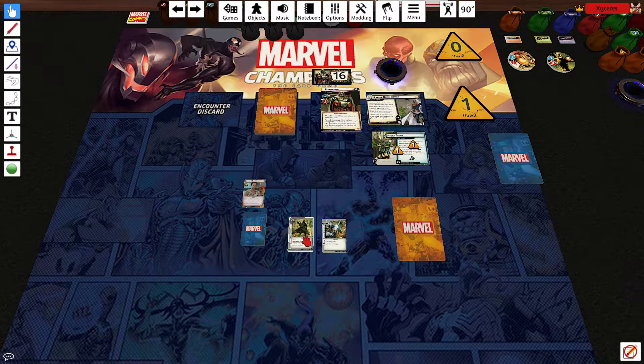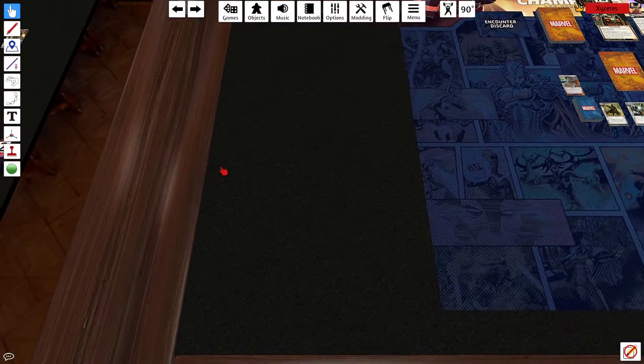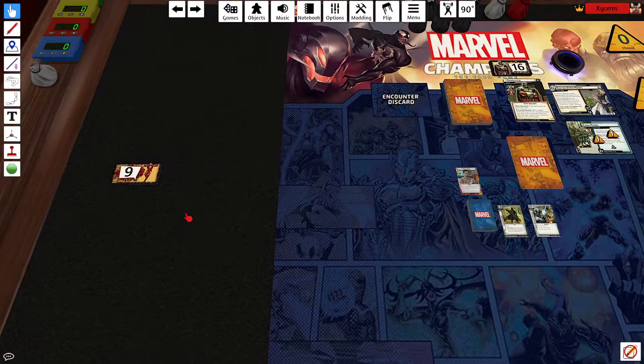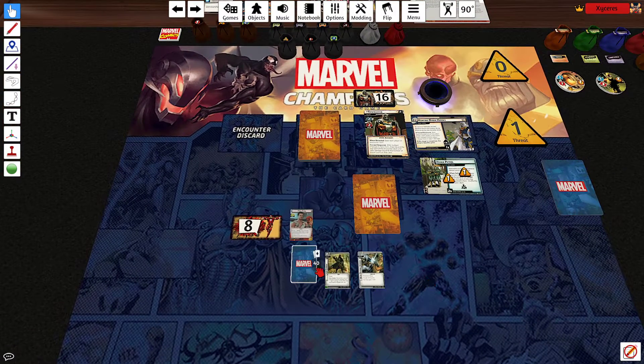Everything's set up for Taskmaster, and I've got my defense upgrade now. I forgot to grab my HP dial — we are on 8. Not too bad; I can actually heal over because of this, but that's the only thing this boss HP is doing over here. Let's get started.